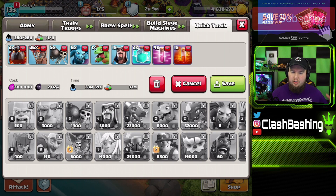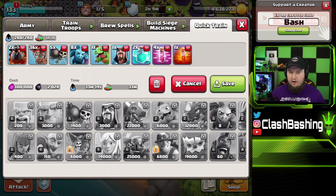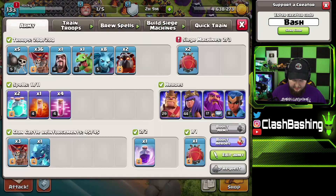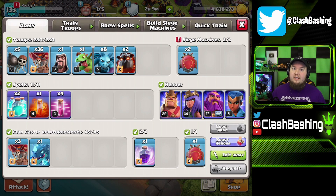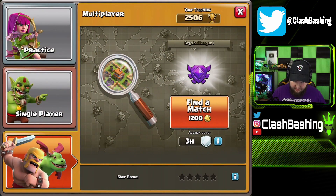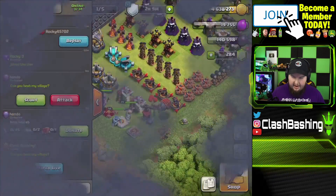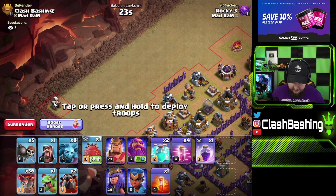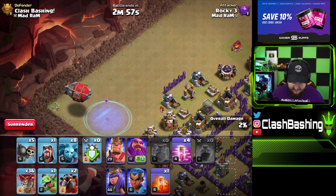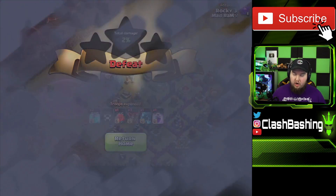The army has 36 balloons, a couple of lava hounds, some minions, a baby dragon, and a wizard for cleanup and funneling to get the heroes in. Then we'll use two clones to clone up our balloons and electro dragons, haste spells, and a poison just in case. We'll run three balloons in the clan castle request along with an electro dragon, so the balloons come out first. Let me show you what this looks like — I'll throw up a friendly challenge on a Town Hall 7. The whole point is to have the balloons come out before the electro dragon, throw down the blimp, the two clones and the rage all at once — you can see the balloons clone up first.